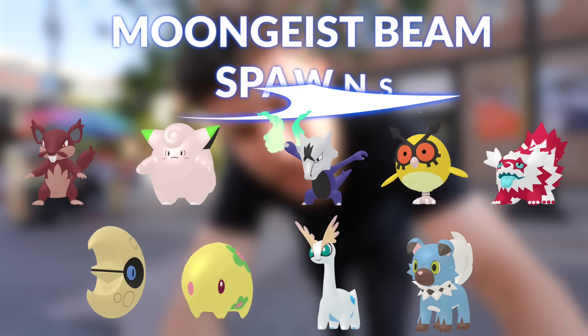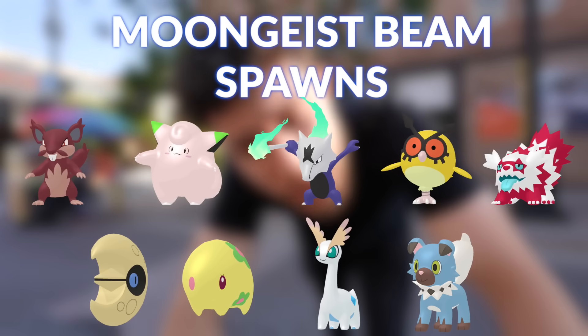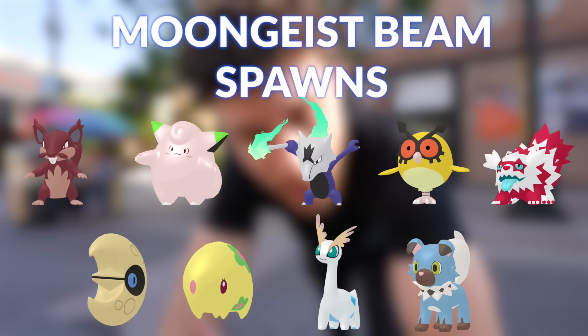What could have spawned includes Alolan Rattata, Clefairy, Alolan Marowak, Hoothoot, Galarian Zigzagoon, Lunatone, Manaphay, Amora, and Rockruff that could evolve into Dusk Form Lycanroc if you're lucky. Rockruff can randomly evolve into Dusk Form Lycanroc, but you have to find one that is able to evolve to Dusk Form. There's no way to trick it — it's just RNG, basically.